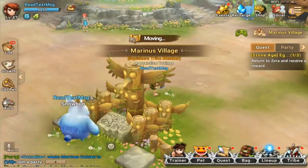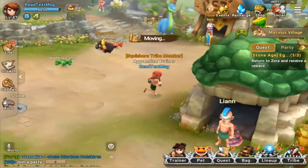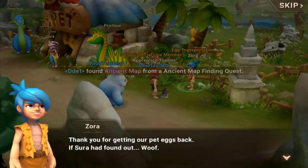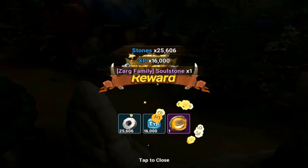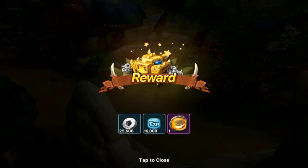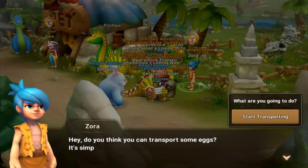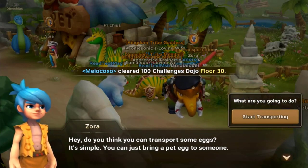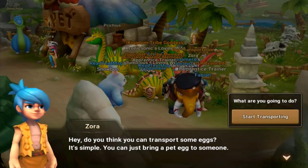We're going to our friend Zora to receive our reward — and there's our Zard soul stone! Like I said, you get that every single day. It adds up. It's something quick and easy you can do.